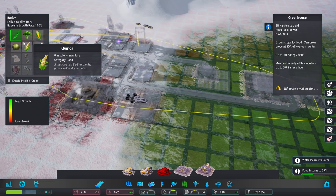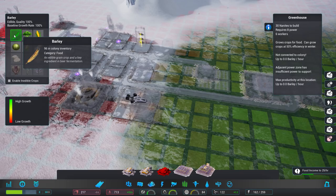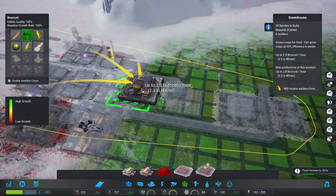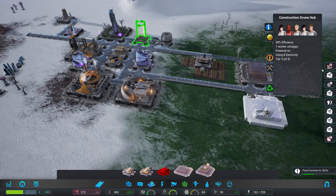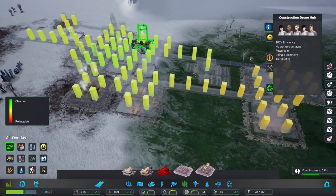Food production — 25 an hour. Well, we can do that too. Hmm — quinoa, rice, broccoli, barley, or corn. I mean, even broccoli is better. Where can we put it? I think right there. Yeah, that's fine. And we'll continue that all the way down there. We can't get another upgrade yet.